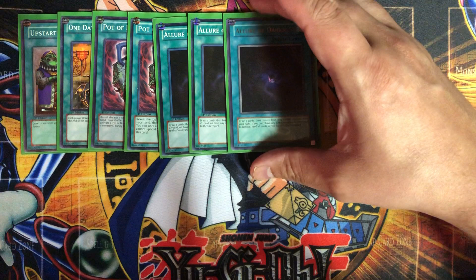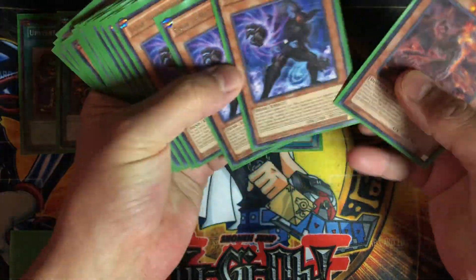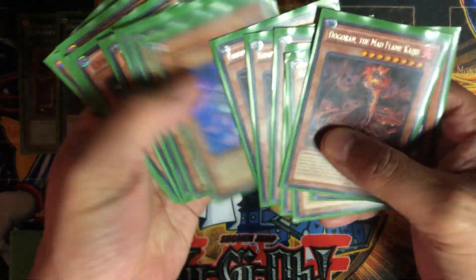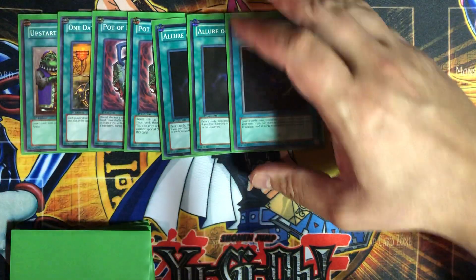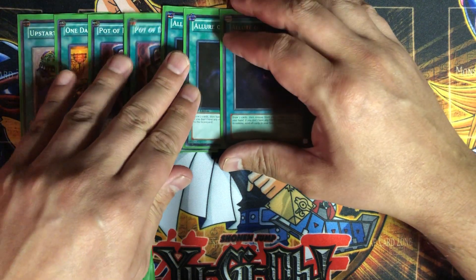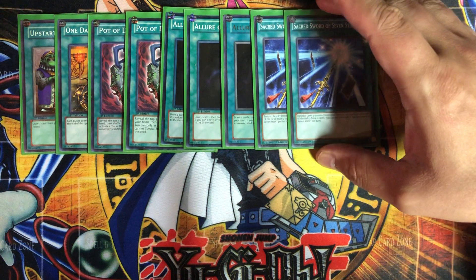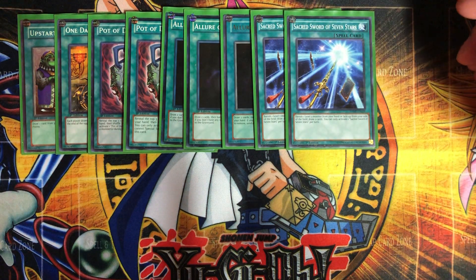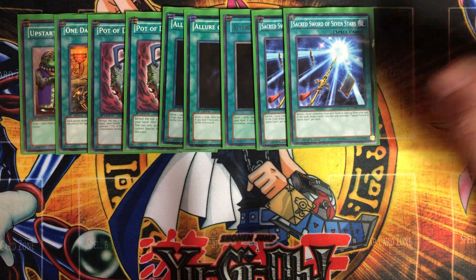Three Allure of Darkness, because we do play Necro Faces and we actually have quite a few DARK targets — Kaijus, Necro Faces, and Battle Faders. The good thing is it draws cards and it banishes, so it serves the deck's strategy perfectly.